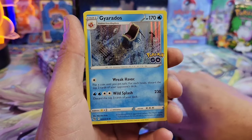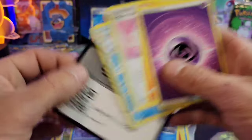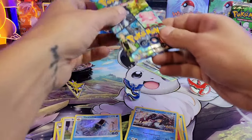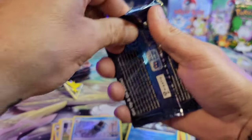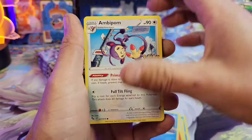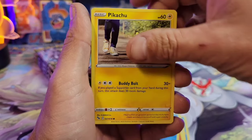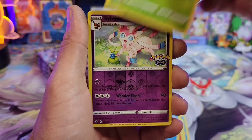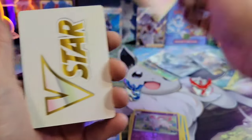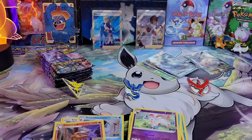We got a Wimpod, Larvitar, Gliscipod reverse, and a Gyarados. I'm looking for the Gyarados reverse holo — I know a lot of people have been hunting for that one, so maybe it's one of the harder reverses. Last pack of Blanche: Pikachu, Spinneret, another Sylveon, and a Charizard holo — but it's really common so not sleeving it.